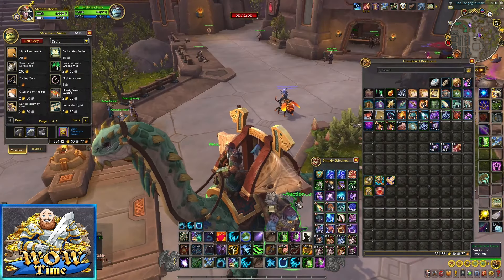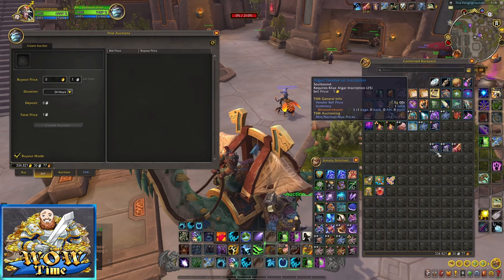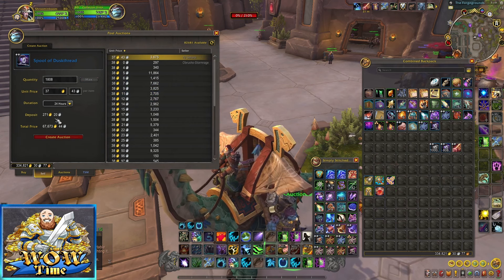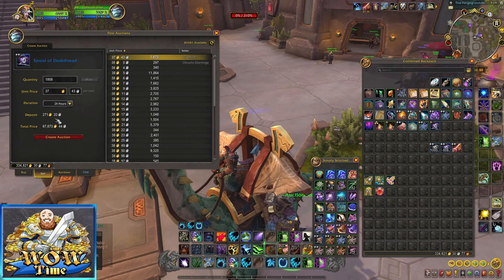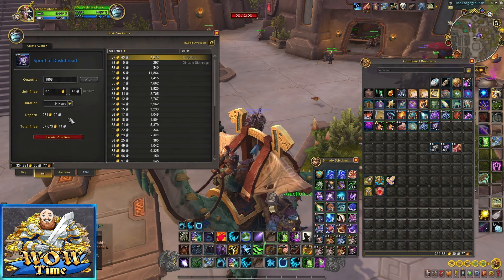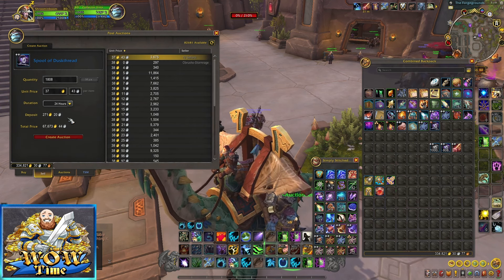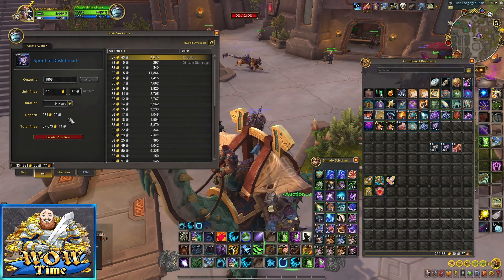I bought 2,000 for 58,742 gold and got 1,808 Spool of Dusk Thread. Let's see how much gold we make. The sell price came to 67,673 gold. The auction house takes 5%, so that leaves us with 64,289 gold. Minus our original cost of 58,742, that gives us 5,547 gold profit.